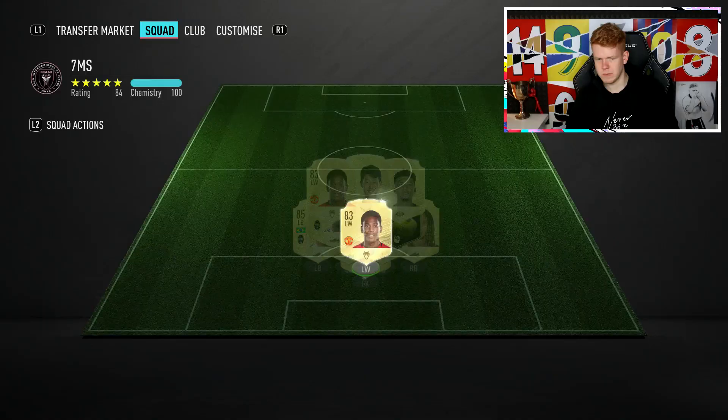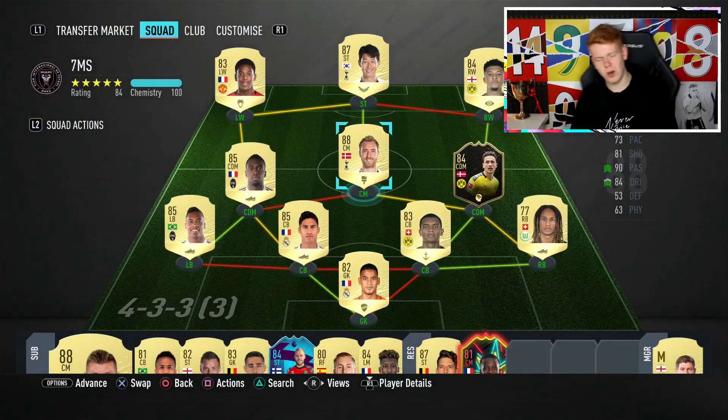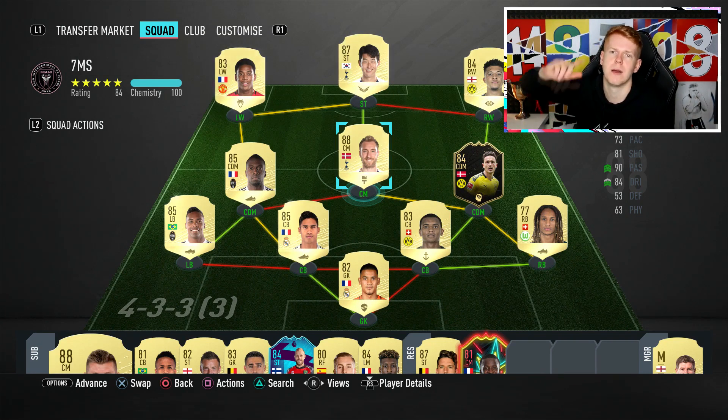Look at them stats — 13 shots, 7 on target, more possession, better pass accuracy, more corners. I don't know what to say, guys. But yeah, there we are — that is the team that we built. Let me know in the comment section below what you guys thought of it. Unfortunately we didn't get the win, but it's just one of them games of FIFA. You can't be expected to win every single game. Thank you very much for watching. Let me know in the comment section below what you guys would have done differently or what team you would have built with the same amount of coins. I'll catch you guys next time. Peace.